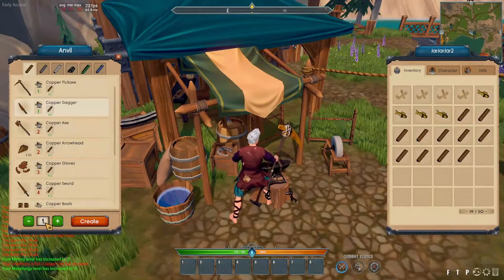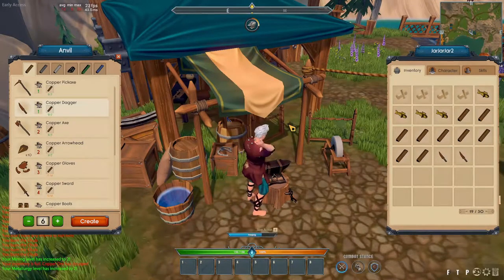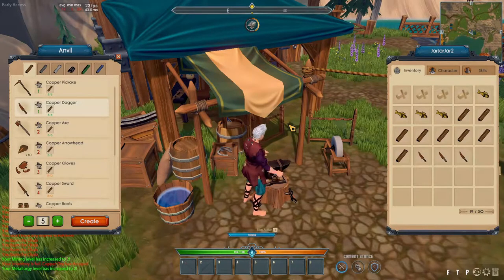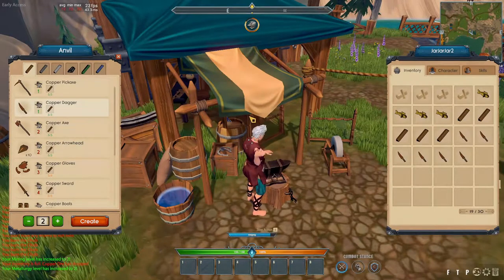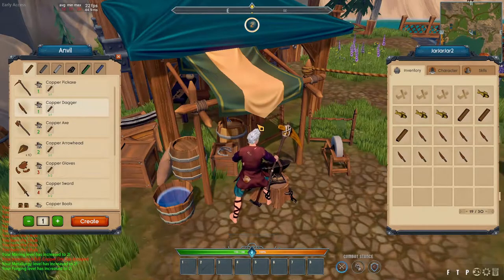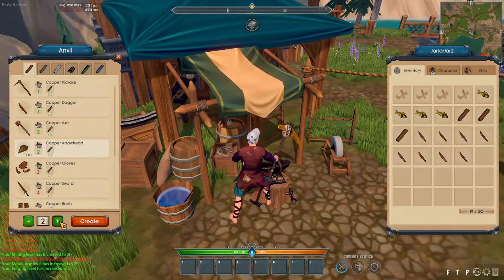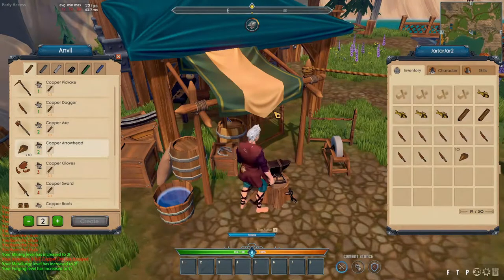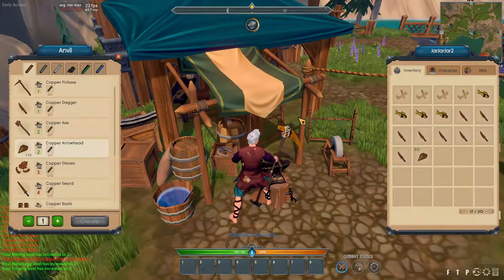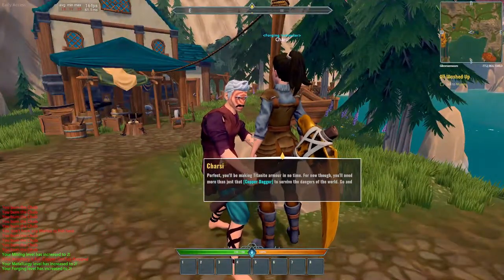We want to make eight copper daggers — watch the spinning wheel do its thing. There we go, we're level two forging now. If you want to be efficient, don't leave just yet: make three copper arrowheads now so you don't have to come back. That won't affect your progression. Then we tell Charsi — very up close and personal — and now we head over to Murray.